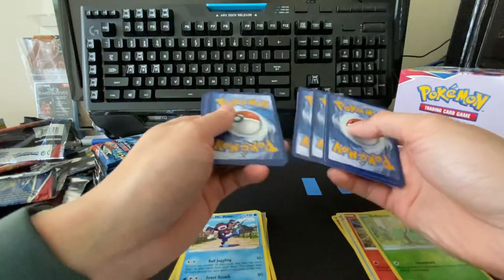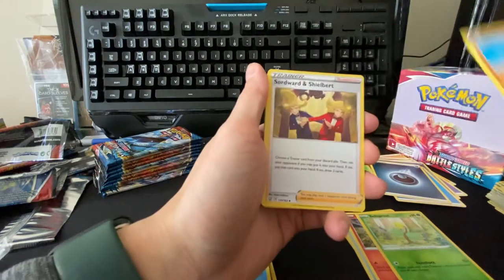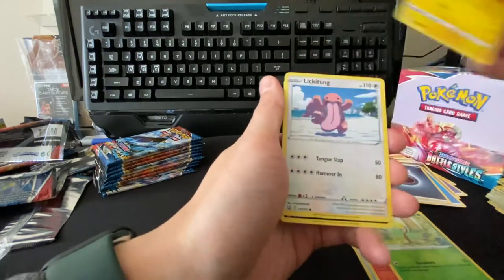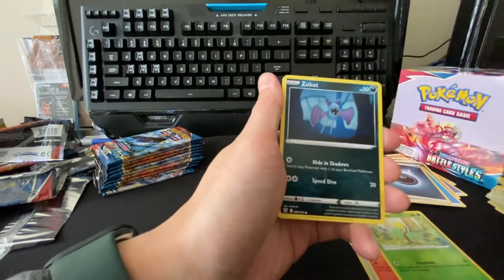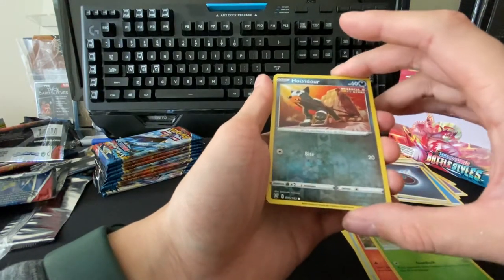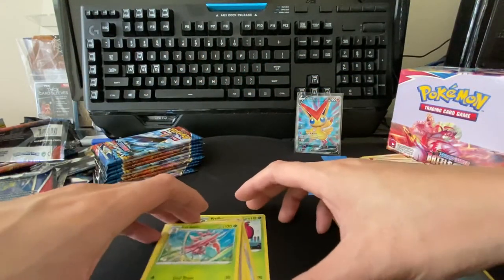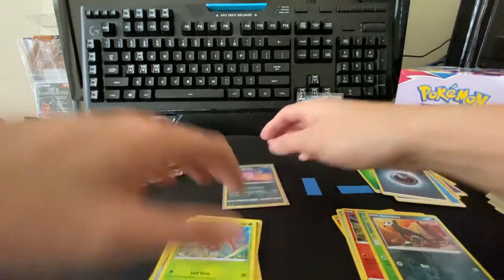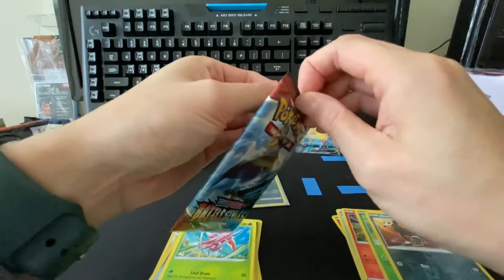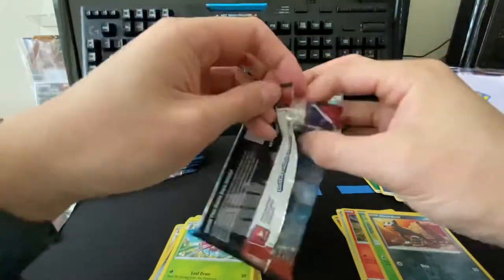Dark energy, spewpa, gliscor, swordward and shieldbert, scatterbug, yamper, yamper, lickitung, zubat, remoraid, reverse houndour — very cool — and a lurantis. I think we're about almost halfway through today's packs.